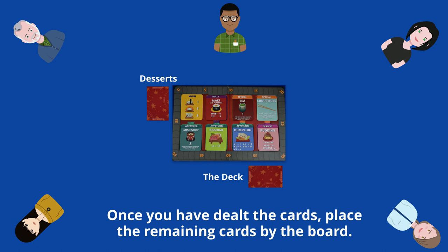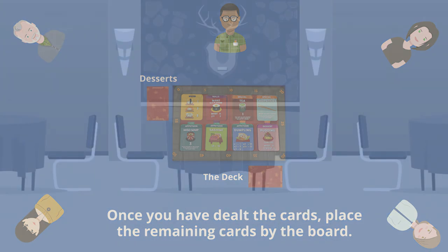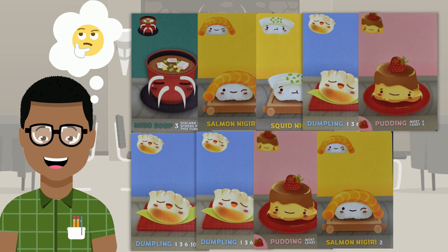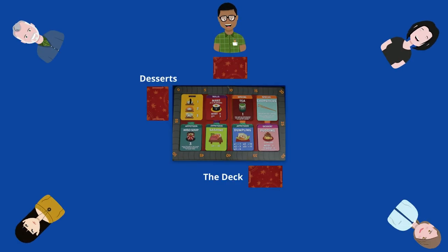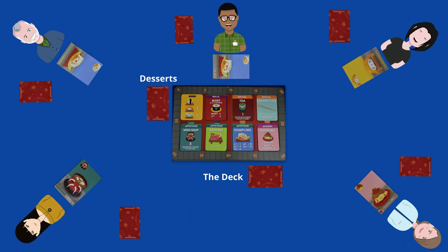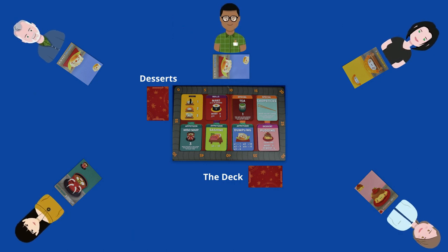Everyone takes their turn at the same time in this game. Players will need to choose one card in their hand that they wish to keep for their play. They should lay that card face down in front of them, then pass the rest of the cards to the player on the left. Once all players have done this, everyone reveals the card that they wish to keep, and they can now pick up the cards that have been passed to them.